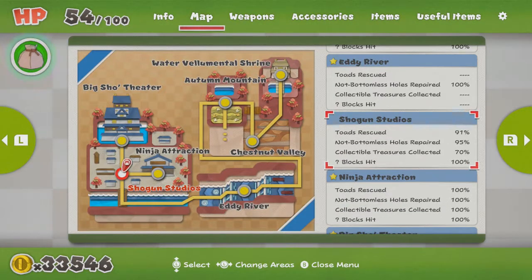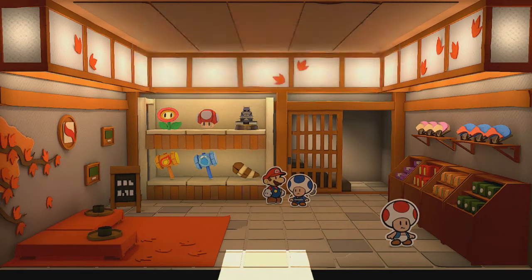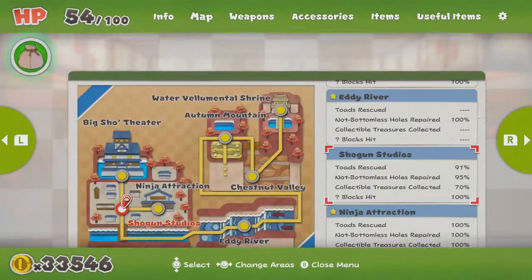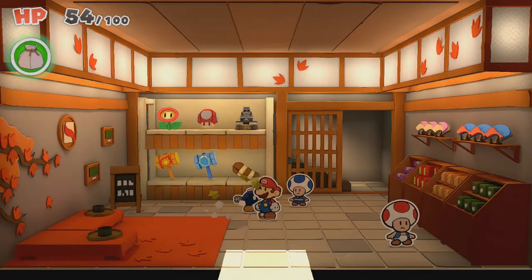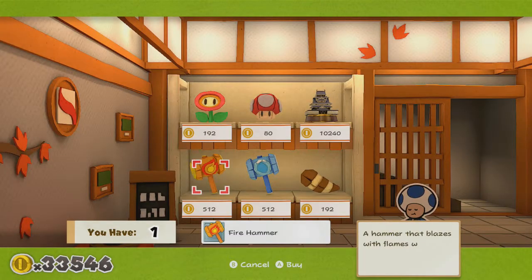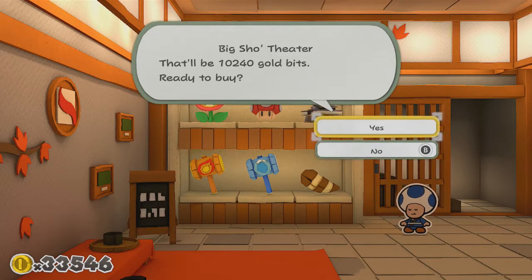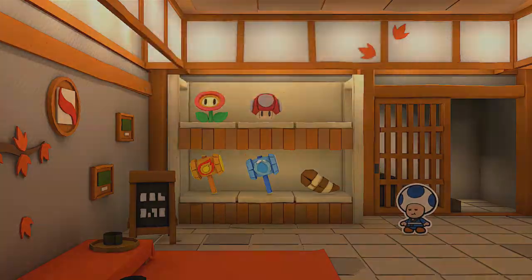If I press plus, our map is going to tell us we're pretty far and we probably need three more collectibles. Probably here in the souvenir shop — can we actually buy this one? 12,000 coins? We have an accessory that gives us a percentage off future purchases, so from 12,000 coins it's going to drop down to 10,000. Kind of expensive, but we have a ton of coins right now. For Big Show Theater to get 100%, I believe we need just two more. Let's continue.